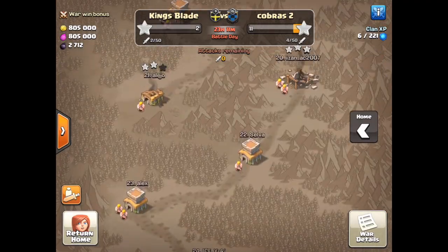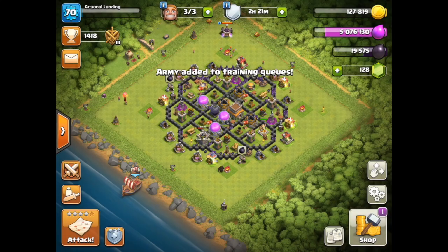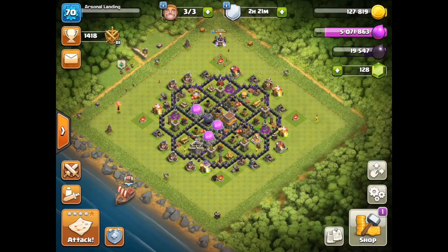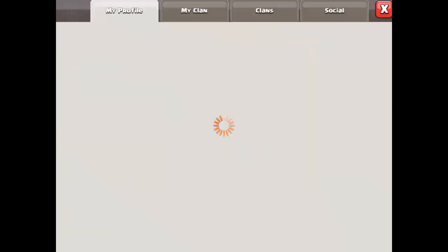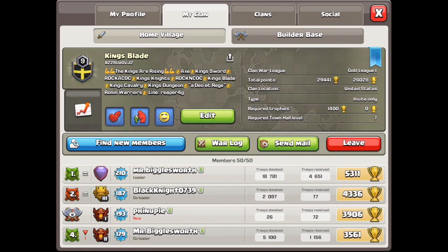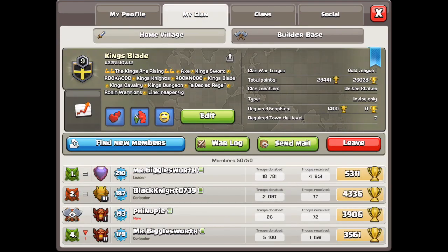It is a very good Town Hall 8 attack — works all the time if you do it right. I'm not maxed yet; once I max out my Valkyries I'll show you raids on max Town Hall 8s. I just gotta max out the Valkyries and golems first, then I'll show you a better example of these attacks. Thank you guys very much for watching. I will see you guys next time — don't forget to check out King's Blade, shout out to King's Blade and the whole Kings Alliance. See you guys!